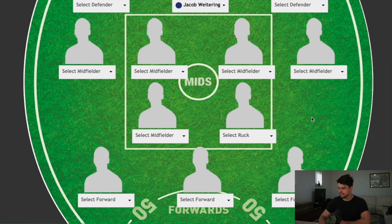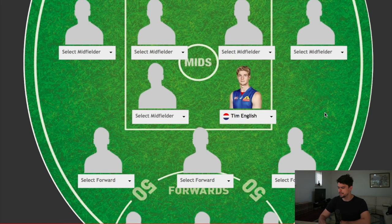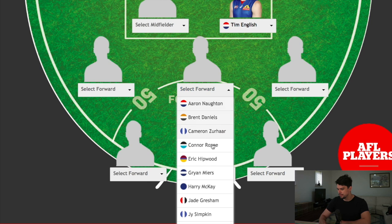Moving down the ground, let's have a look at the ruck position. We basically only have a choice of Tim English and Harry Mackay. That's a bit rubbish, in my opinion. As much as I don't like to give Fremantle credit, Sean Darcy should definitely be in the list. That being said, even if he was available, I'd probably go with Tim English because I'm going to pick Harry Mackay as a key forward.